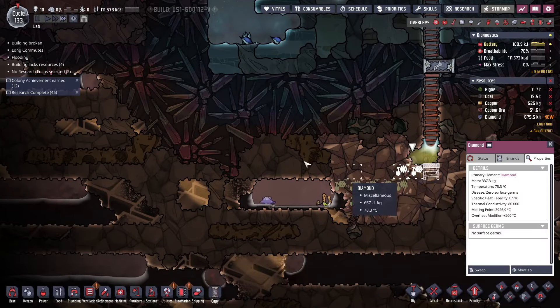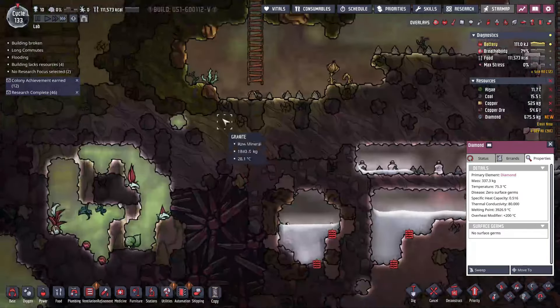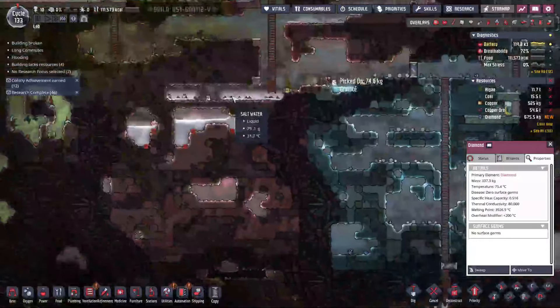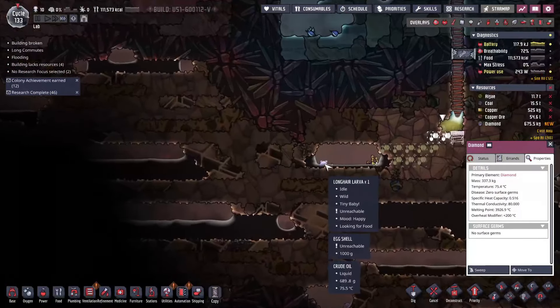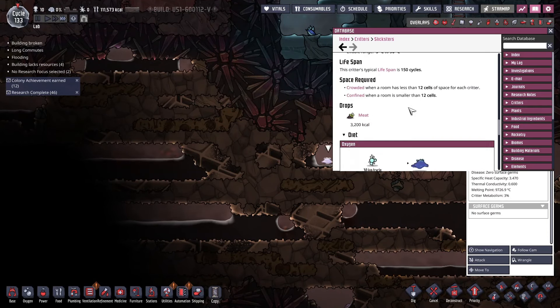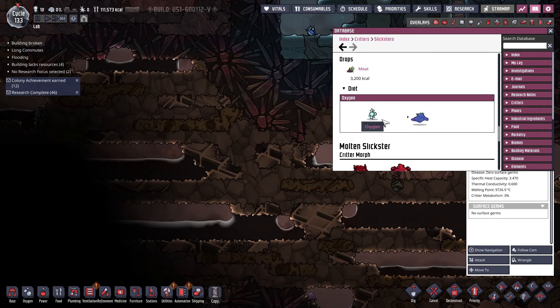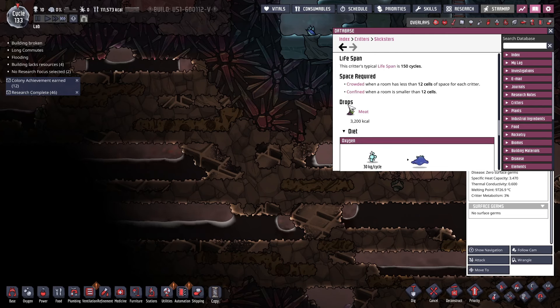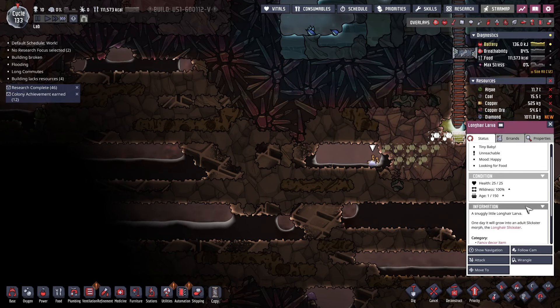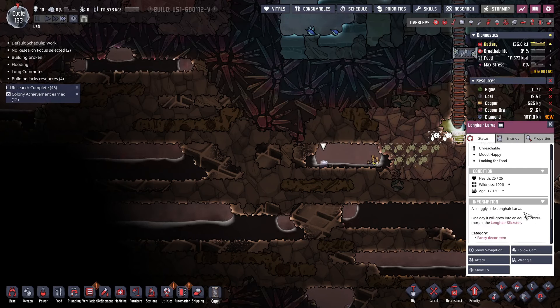This will be perfect in our little colony. Don't worry baby, I'm coming for you! We are going to bring you to our colony up here — you will be so happy. What do you do? It said it just drops meat, right? So it's just a friend — eats oxygen, drops... yeah, okay, so it doesn't secrete anything. Good, it won't just start spitting oil out everywhere.